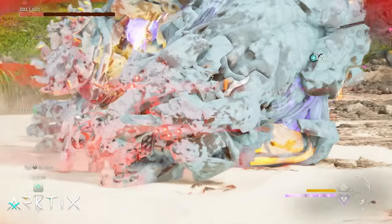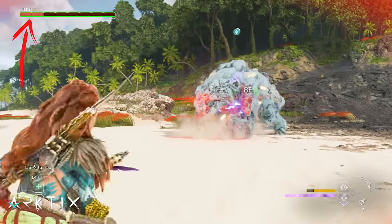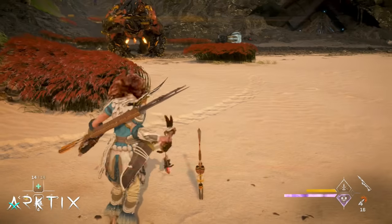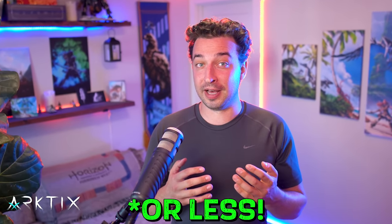The primary goal of the low health build is to get Aloy below 50% health to activate Low Health Ranged. We can do that either by intentionally damaging ourselves, or we can wait for a machine to do it for us. But of course, now our problem is we're more vulnerable with only half our normal amount of health.